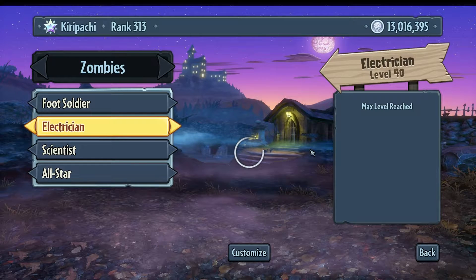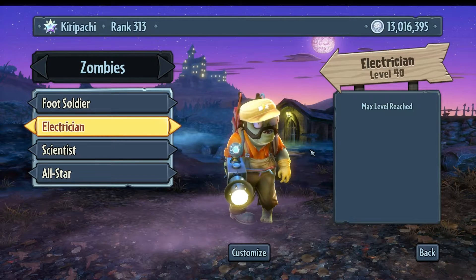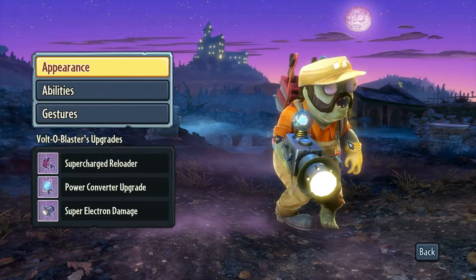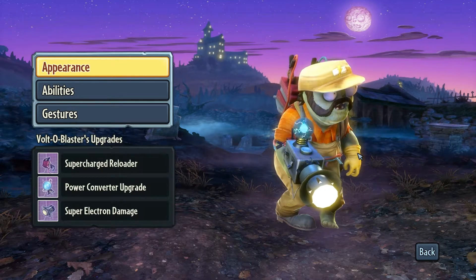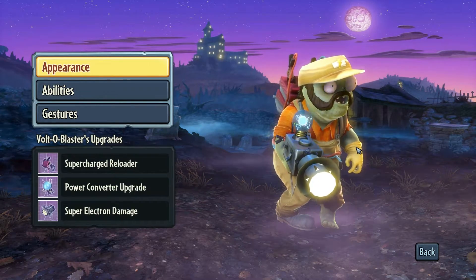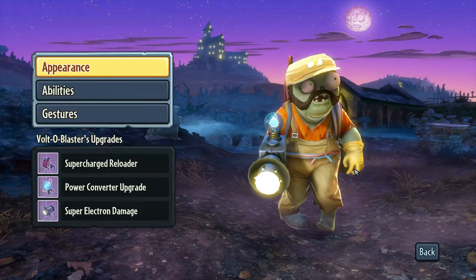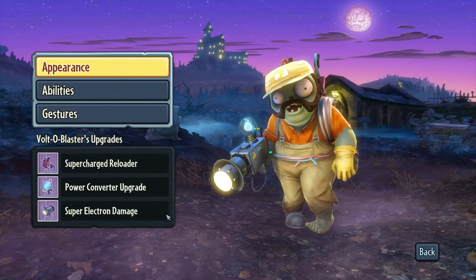Next up is the Electrician. When you talk about splash damage, this guy really embodies it. The range on his electrical Photo Blasters is incredible. He's exceptional at taking out bunched-up sunflowers — fire five or six shots with the Photo Blaster and you can clear out an entire garden. Electrical damage chains and does damage to the enemy next to the one you're firing at, and so on — so it's true splash/chain damage.